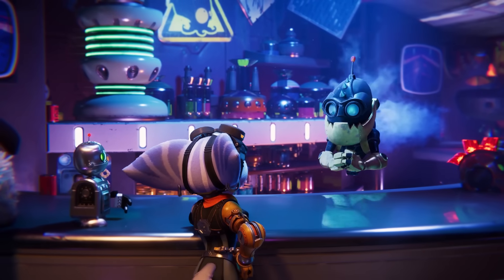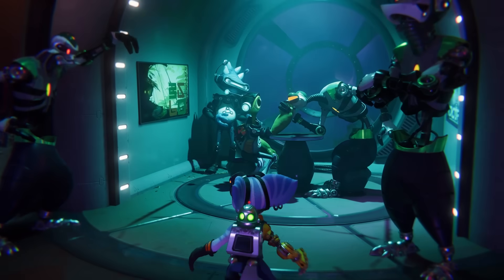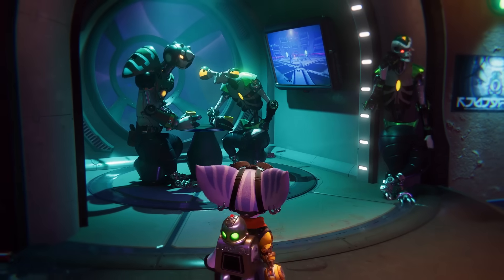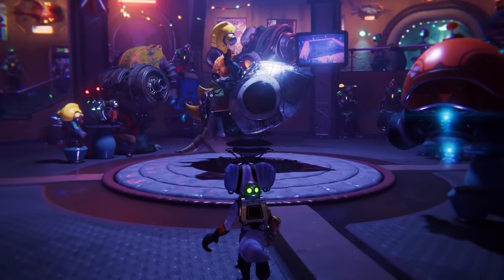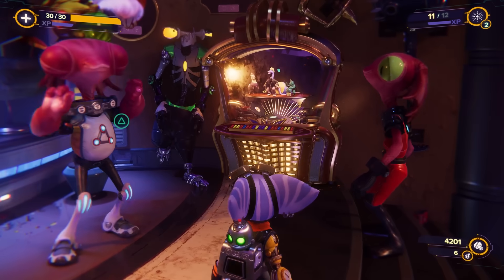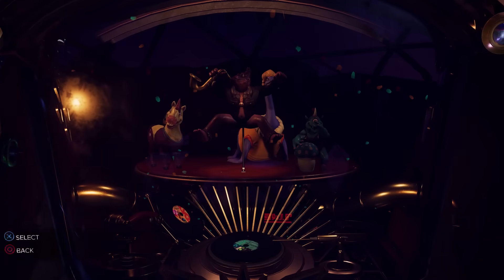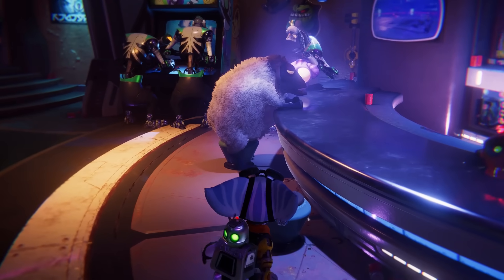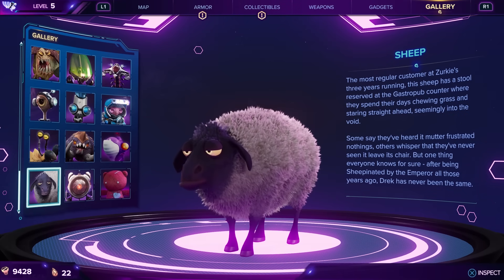Especially when you get to Mr. Zarkon's Cantina. This place is just ridiculous — there is so much concentrated detail in this one room. These guys are over here drinking drinks. This dude is riding a mechanical something. Over here they're playing Street Fighter on the arcade cabinet. Look at these little creatures inside the jukebox — who are these guys? Then you got a sheep sitting at the bar. If you read his bio, turns out that's actually Chairman Drek from the original game. This Cantina part is insane.